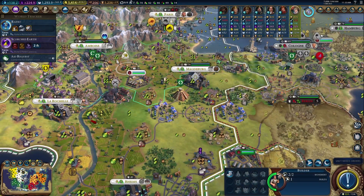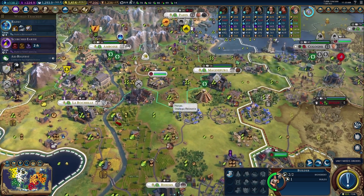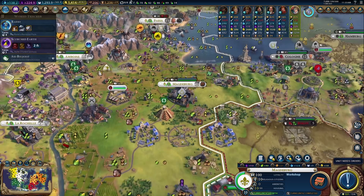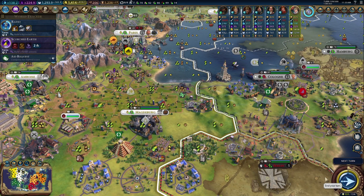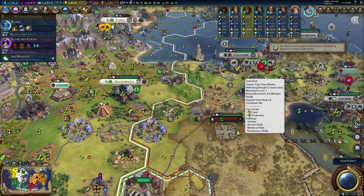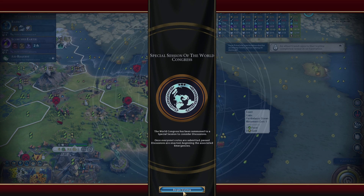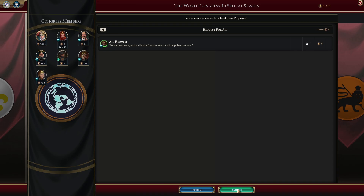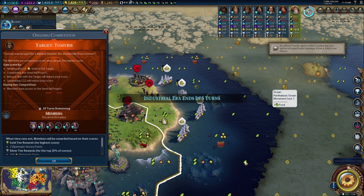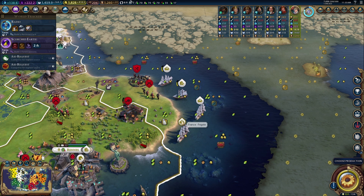We are actually tied! We might be able to grab it! Let's look at housing real quick — Cahokia Mounds gives plus one housing. Let's throw you here and get that plus one housing so you can grow a little quicker. I think Berlin is going to flip to us now — I'm intrigued to see if the artwork just flashes differently, because I don't think I've ever seen that happen before. It did! That is awesome! Sweet — this will take us to 17, which means we could win pretty quickly.